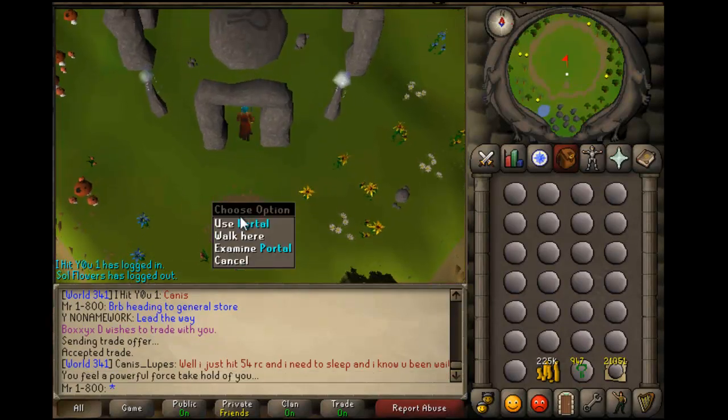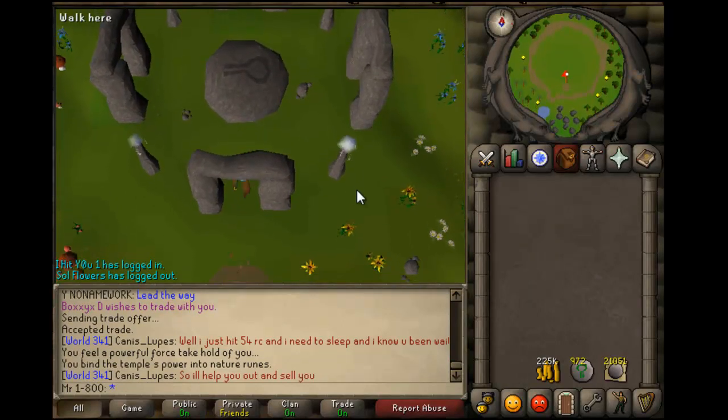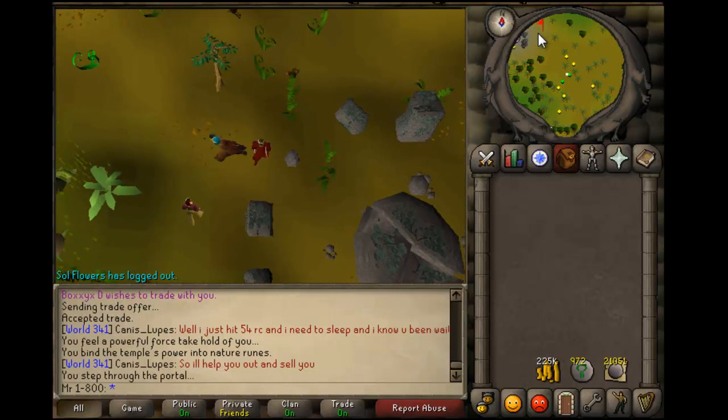$2k turns into $40k. And $2k coins turns into $25k unnoted pure essence.